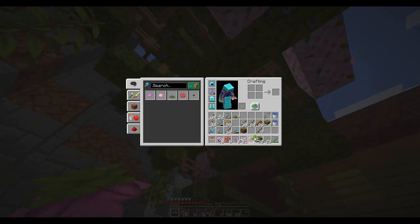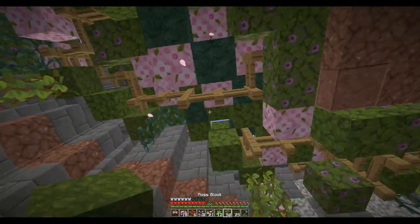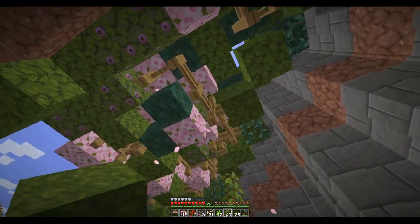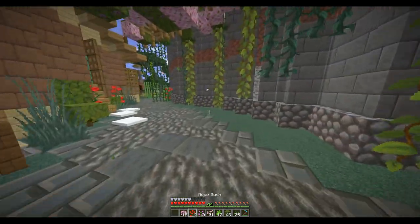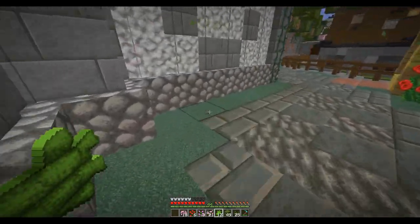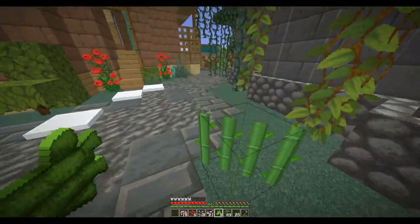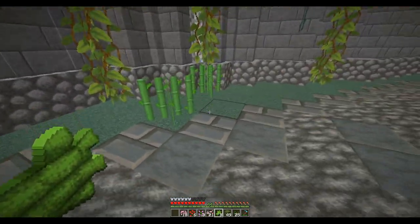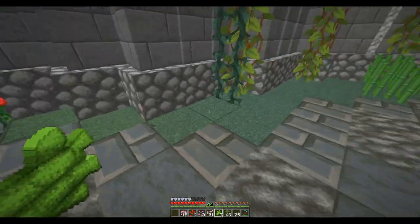Oh, I do have a moss block. So we'll put one right there. There we go — gives a nice look. I didn't know where the water is through here, so I just sort of dug underneath the blocks and put water.